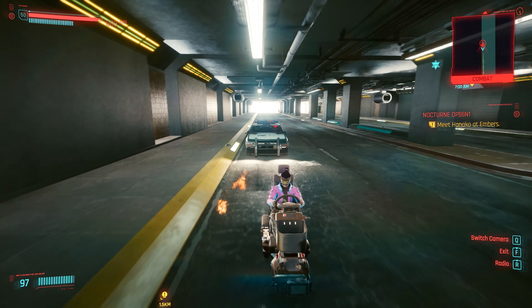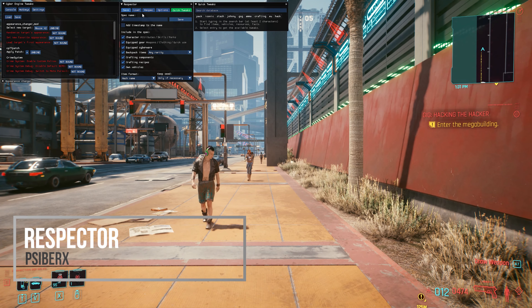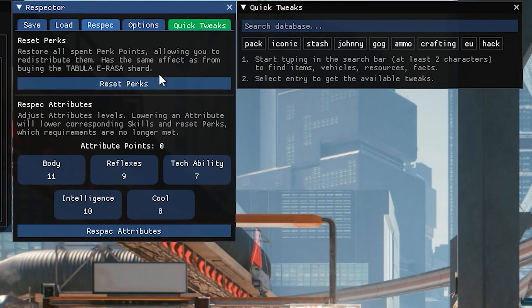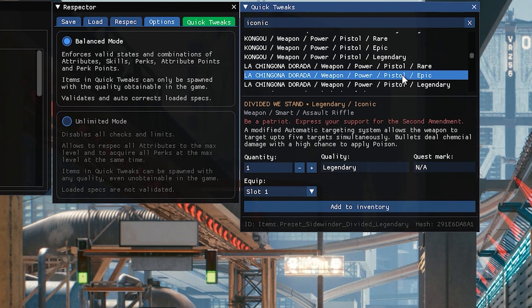Looking back over at Cyberpunk, one of the first mods I wanted to highlight for all of you was Respector. This is a pretty powerful mod, bringing several new features into Cyberpunk 2077. After downloading it, it'll add in a totally new and functional menu with some basic cheaty features, so you could spawn in all kinds of items. It actually has a functional search, so you can quickly and easily search through basically everything available in the game.